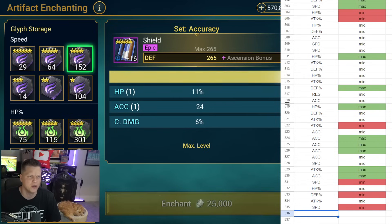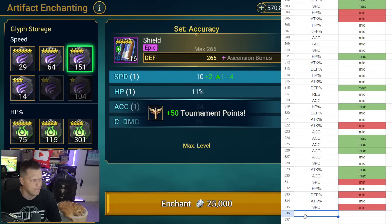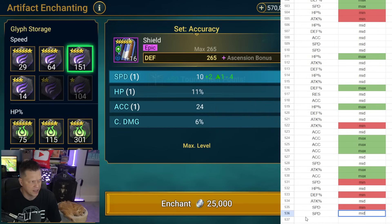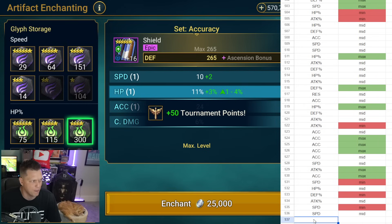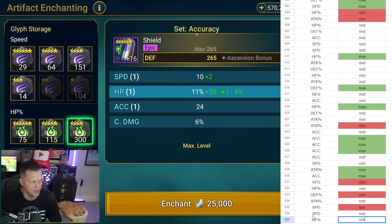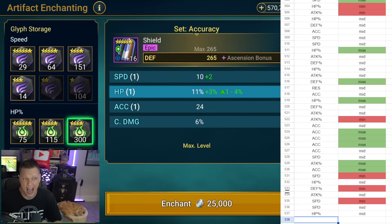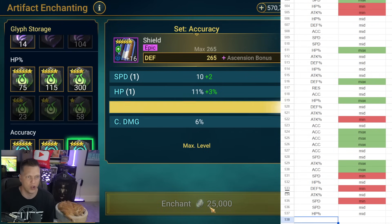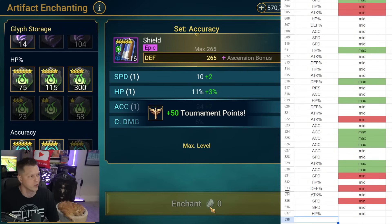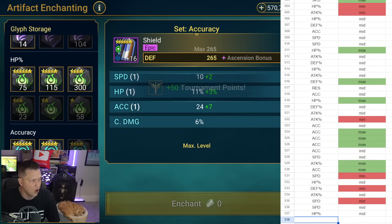Another speed glyph rolls a mid, so that gets charted as speed and a mid. Then another four-star glyph — we have the even distribution of one through four again — and we got a mid roll, so that's HP percent mid. Accuracy glyphs work alongside resistance glyphs with that same four, five, six, seven distribution. We run the accuracy glyph and we get a max roll, so we chart that accordingly.